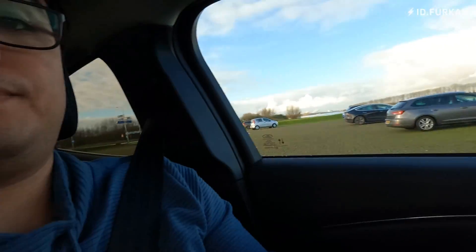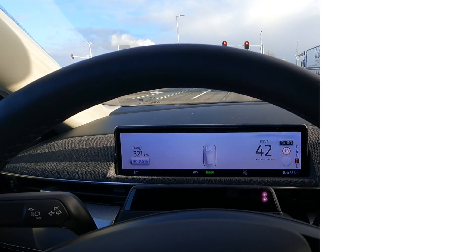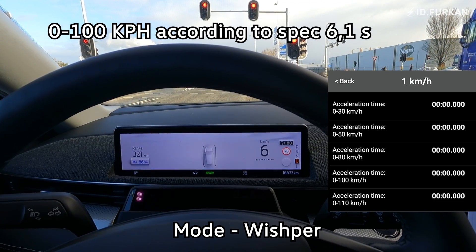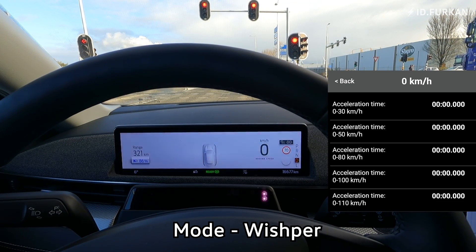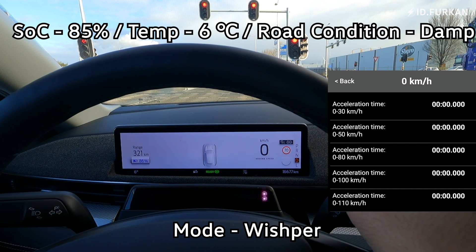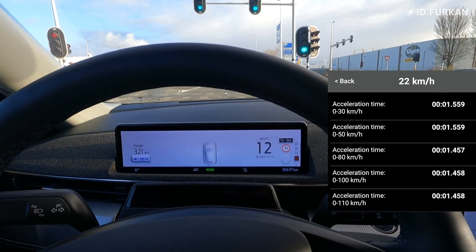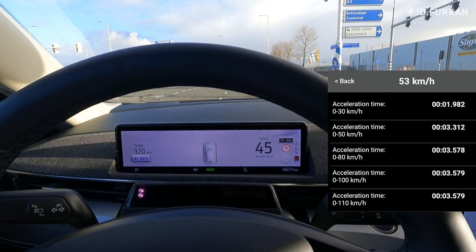Let's do the acceleration test — 0 to 100 — Ford Mustang Mach-E extended range rear wheel drive in Whisper mode. The road is a bit damp, it just rained, and it's six degrees Celsius. It doesn't have a kickdown.